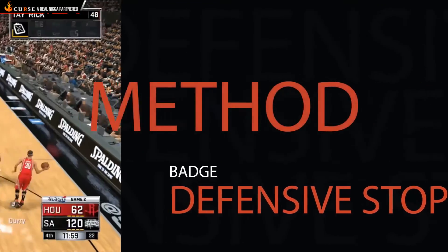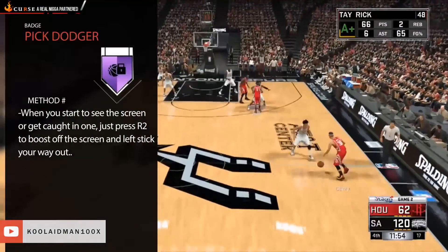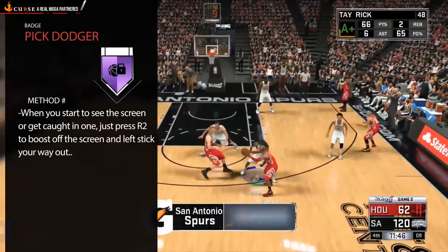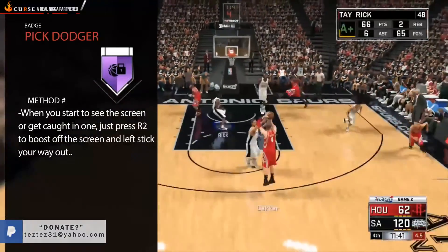This is how you unlock the Pick Dodger badge. When you see them start to set a screen and you start to get blocked in, make sure you learn how to get off the screen by holding R2, and also try to shake the screens as well. This will also add to your Defensive Stopper badge if you get back in front of the person.